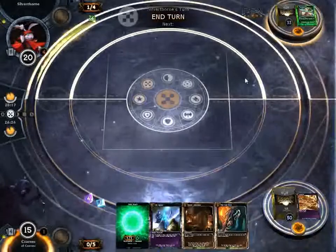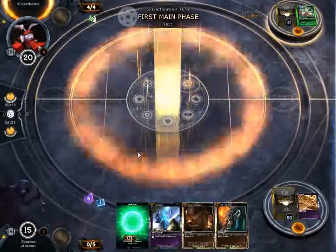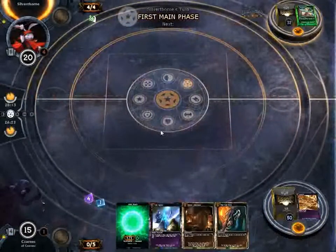We're using that at 33 — it's about halfway milled on our fifth turn. So as you see, this mill deck is slow. It's missing what I think is going to be a huge component.